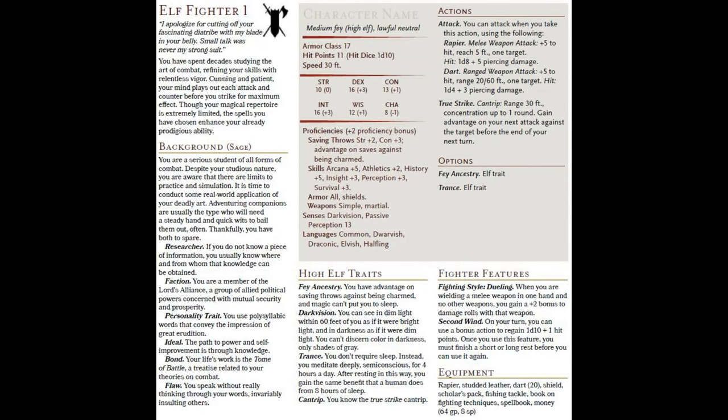The details I'm showing you are in the description — the high elf fighter level 1. There's a pre-generated character sheet from level 1 through to level 10, but I'm only covering level 1. With sage as a background, you've got an armor class of 17, 11 hit points, and this fighter is based around dexterity rather than strength.